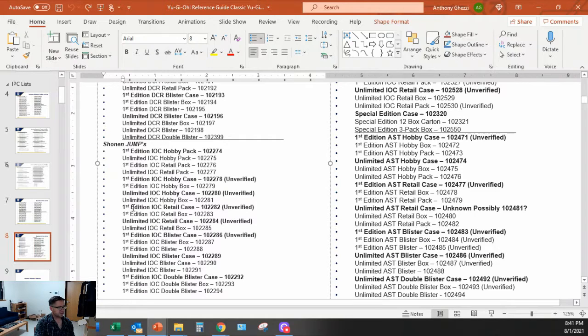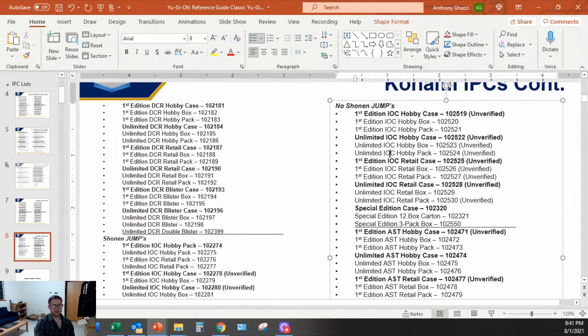When you get to the retail stuff - I've seen the retail box for both unlimited and first edition, so I plugged those in. The blisters are all together: blister box 287, blister 288, blister case - sometimes called blister cartons. I think IOC is the only set with a first edition double blister - I don't think any other sets have a first edition double blister.